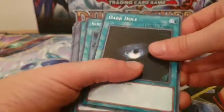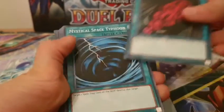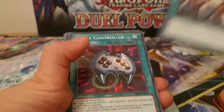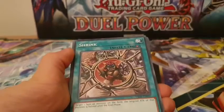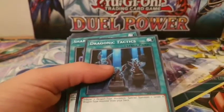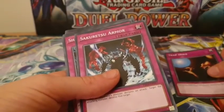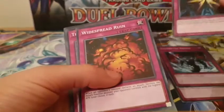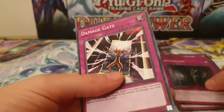And for the spell cards, we got: Dark Hole, Soul Exchange, Tribute to the Doomed, Rush Recklessly, Mystical Space Typhoon, Offerings to the Doomed, Stamping Destruction, Enemy Controller, Burst Stream of Destruction, Shrink, Shield Crush, Silent Doom, Dragon Tactics, Shard of Greed. As for the trap cards: Trap Hole, Sakuretsu Armor, Shadow Spell, Windstorm of Etaqua, Threatening Roar, Birthright, and Damage Gate.